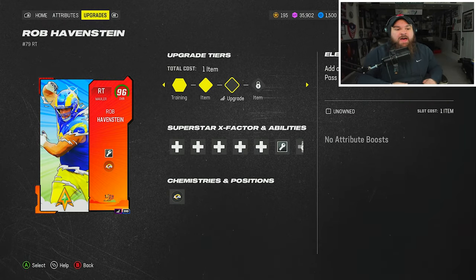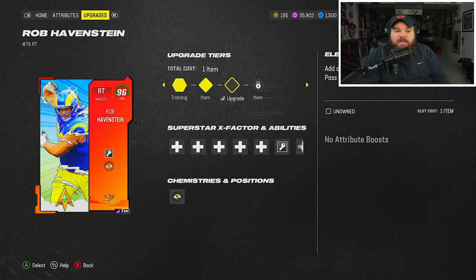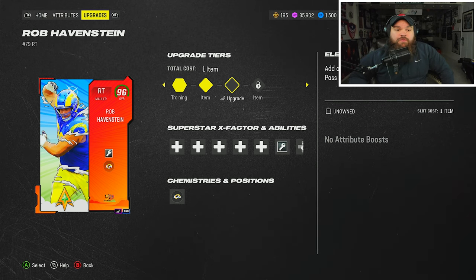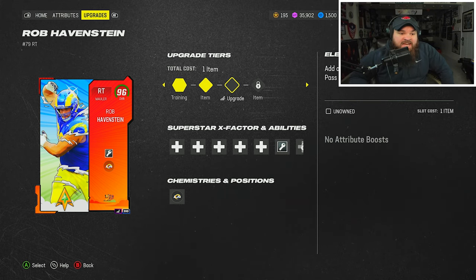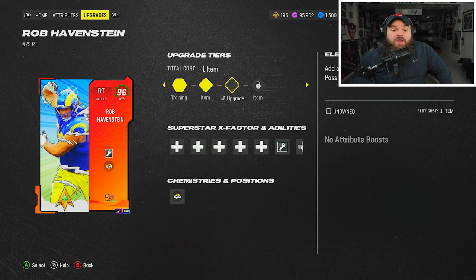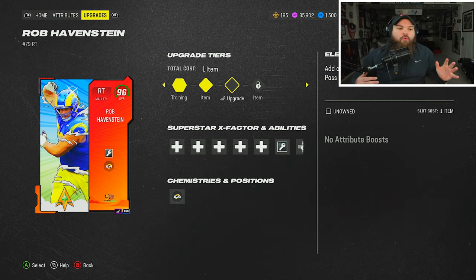All right boys, today we got a special spotlight on an offensive lineman. I know — if you clicked onto this video thinking, is he really going to be talking about an offensive lineman? Yes, because this card is in my opinion — and I don't throw this word around a lot — an endgame right tackle. I think he's actually the best card that dropped from the Genki Force promo, and that is Rob Havenstein.